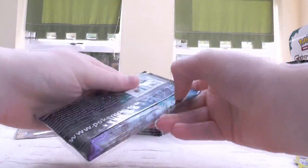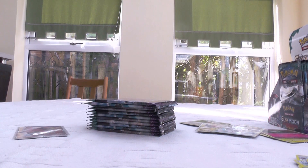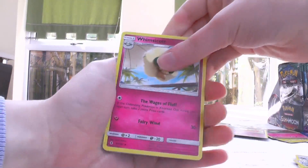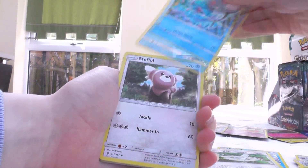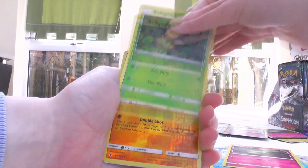I didn't get anything out of the set in my first Sun and Moon box, which I think was really unlucky because you tend to get secrets in most boxes, and I think that's the same for Guardians Rising too. GX-wise, you maybe get between three and four, it can vary a little bit. In Sun and Moon base set boxes the first wave, it was like a straight four.